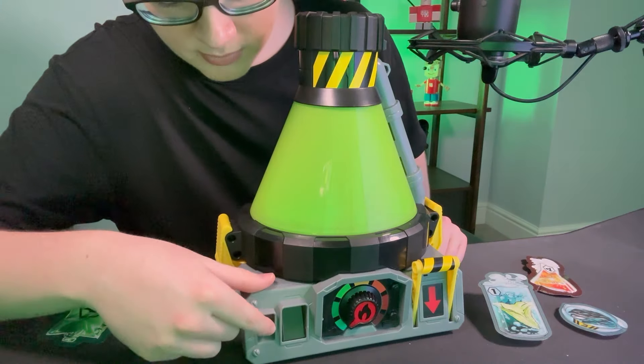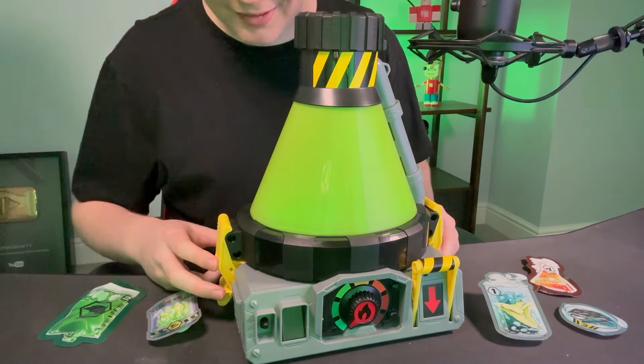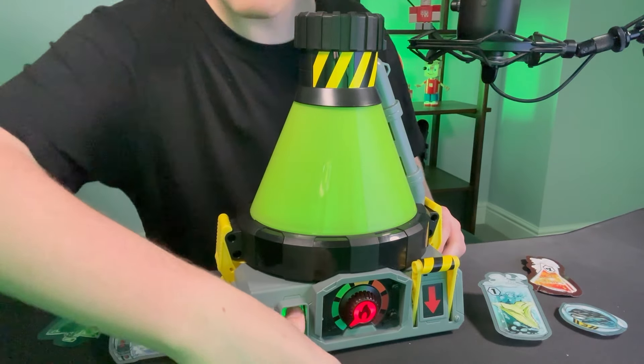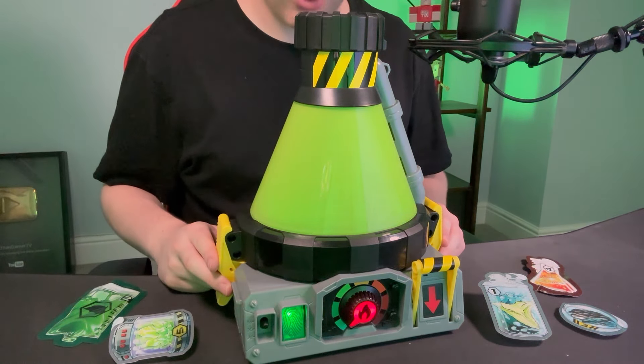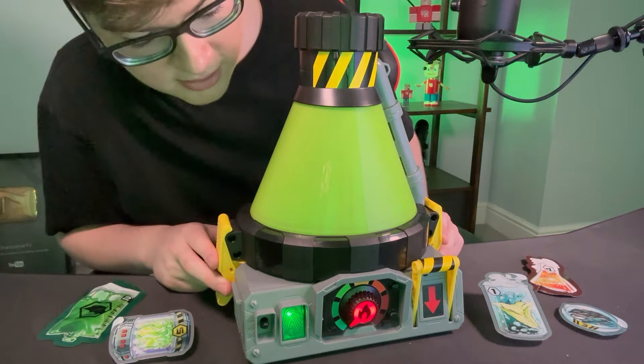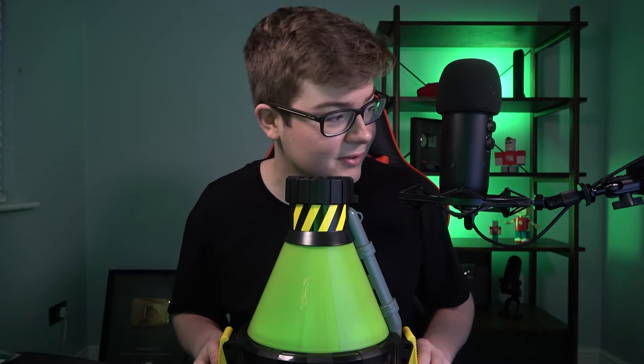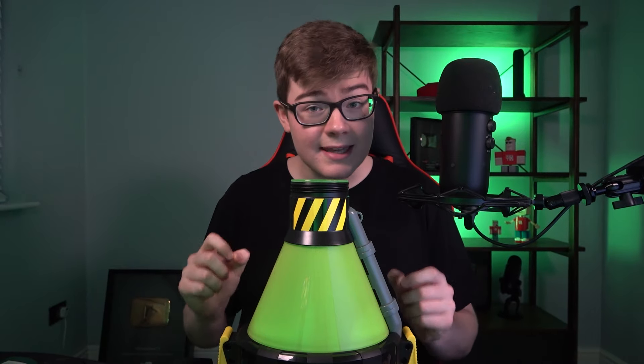Given how top secret Beast Lab is, first we must scan into the beast creator chamber using a fingerprint to establish the human-beast connection. Let's put my fingerprint right there. Human-beast connection has been established! This is so cool. Into the beast creator chamber — I'll add five different bio ingredients and increase the heat for every ingredient I add.